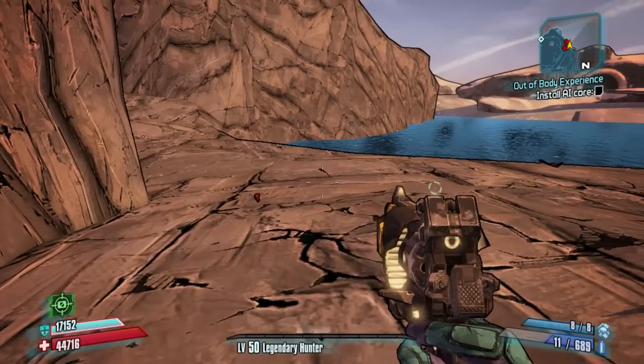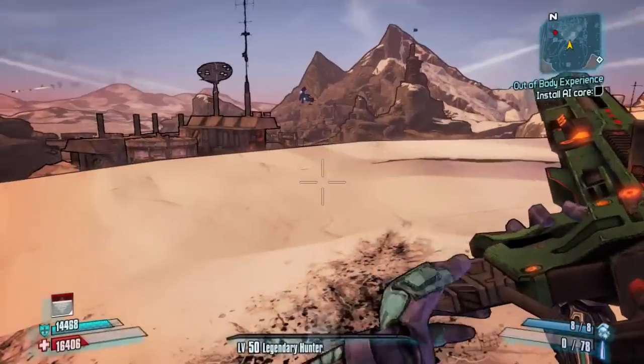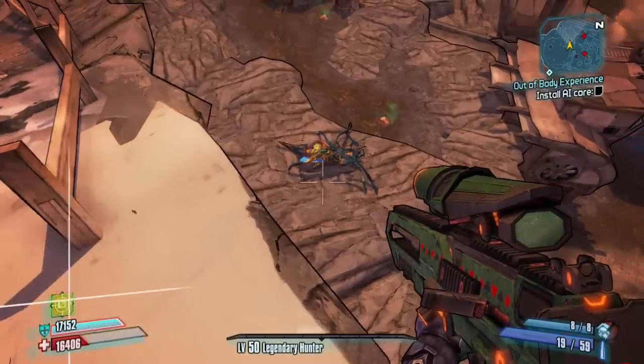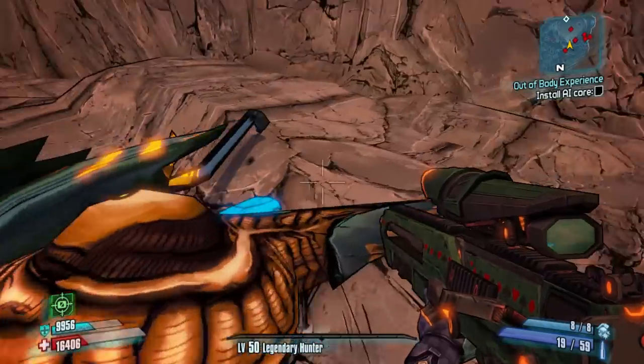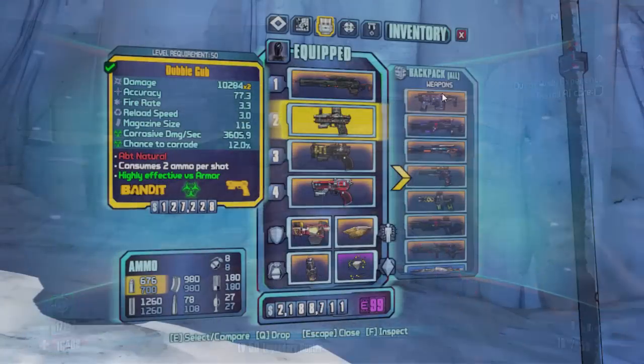After you get the chest, make sure you save and quit, continue, and repeat this process. On this run I actually did get the Babymaker to drop, but I originally wasn't going to include this footage because I did go down a couple of times — it was pretty sloppy — and I did kill her and her body fell off the edge. But I did get the Babymaker to spawn, so I decided to go ahead and roll with this footage.